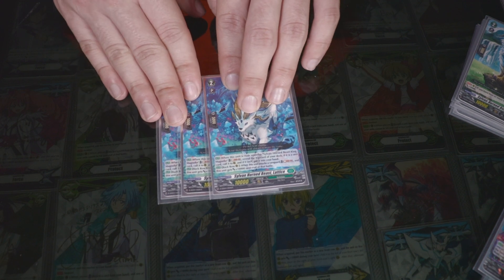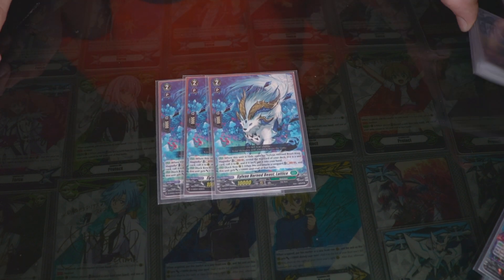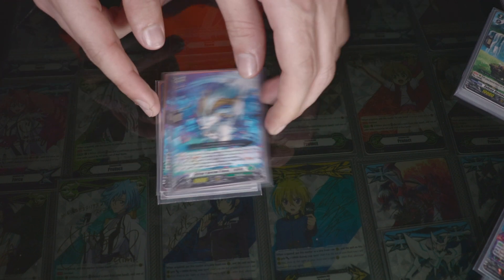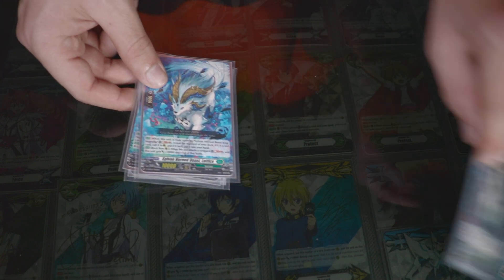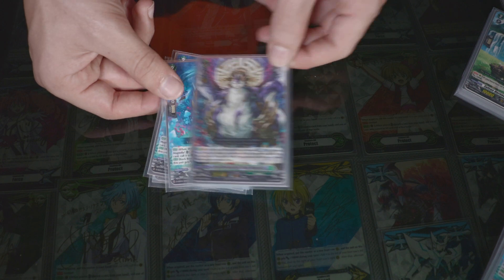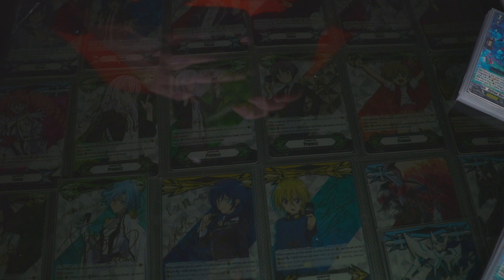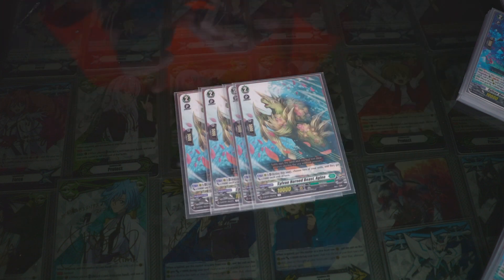3 of this unit in my main deck. He's pretty good when he's in the back row — you can soul-blast and he gets 10k, so he's a 20k beater in the back row. Plus the grade 3's skill gives it another 5k, so it's 25k in the back row. So if your opponent pulls a defensive trigger, which brings it to 23k, you still can hit.